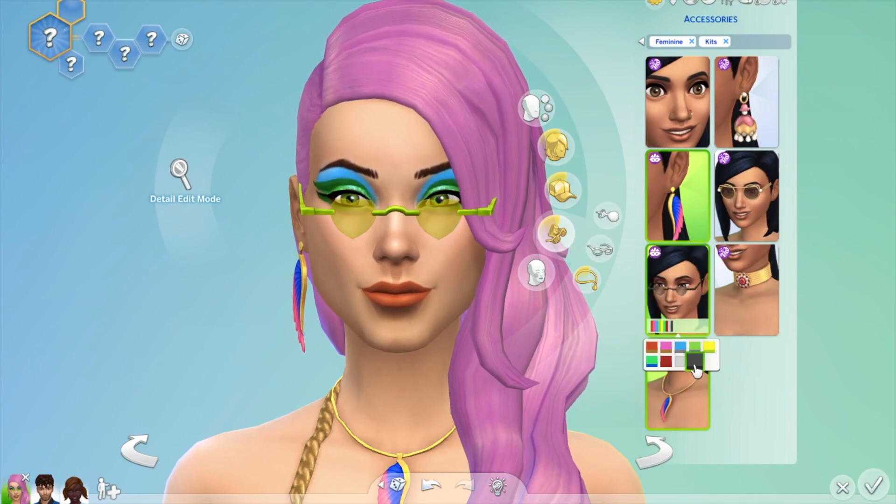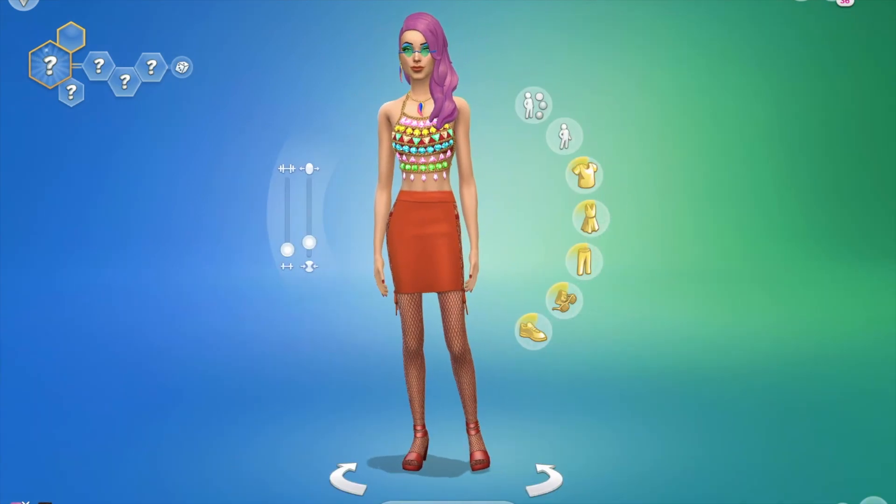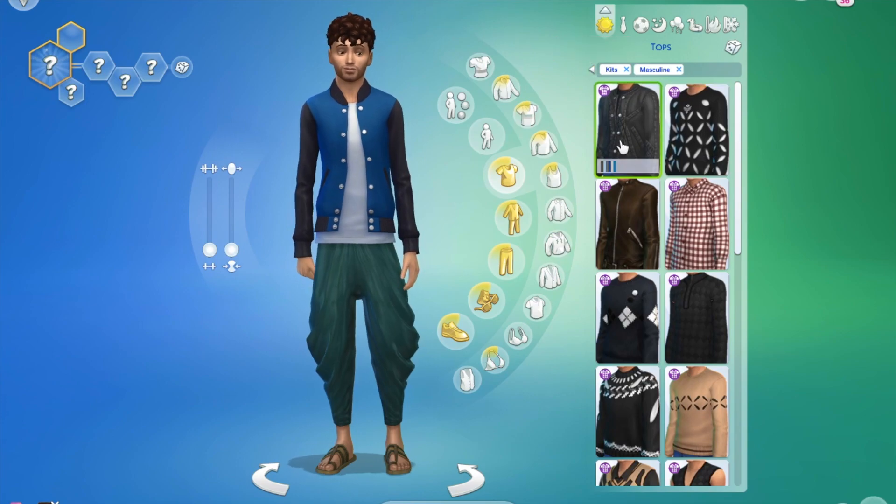You get this over-the-top eyeshadow makeup and some glasses — heart-shaped shades which I love — but I probably won't use them again outside of this video. They are still cute though. The necklace and earrings I will probably wear again. That's the female carnival looks covered.